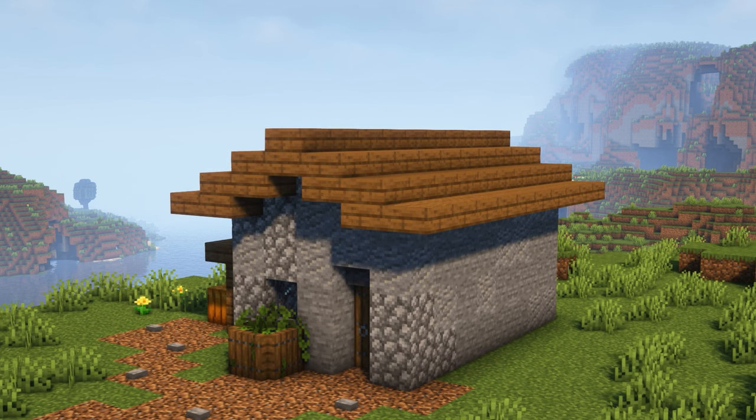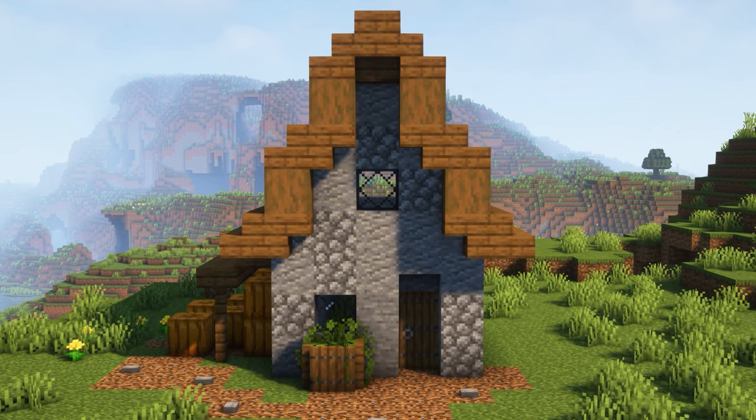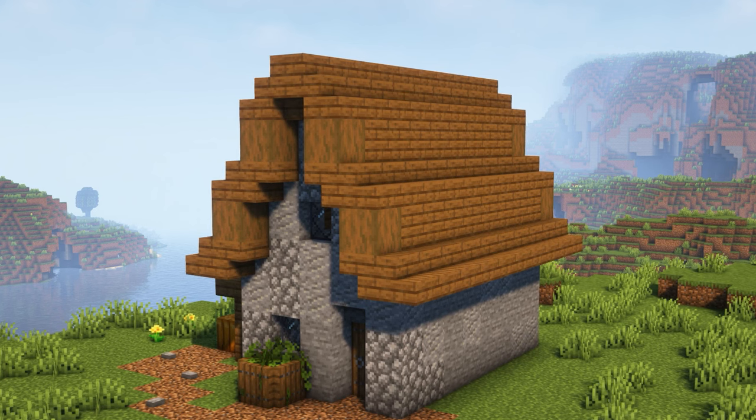This gives the roof a shallower pitch and can add a little variety to your buildings if you're building up a village. This next roof shape is one I like to use a lot. It's made by using a mix of stairs and full blocks with slabs along the top. A roof like this can add some extra height to your build and can give you room for a second story for your interior.